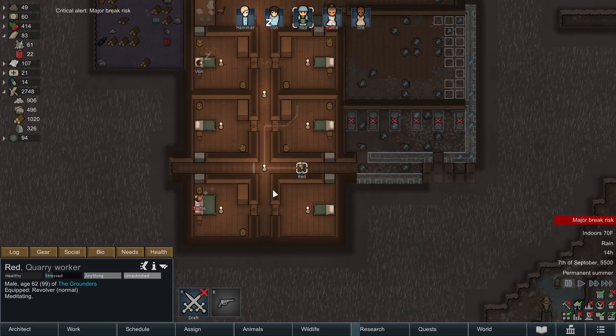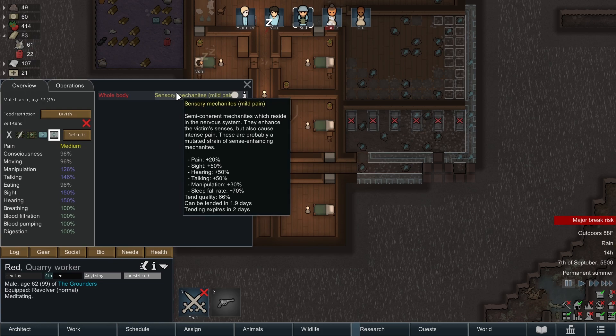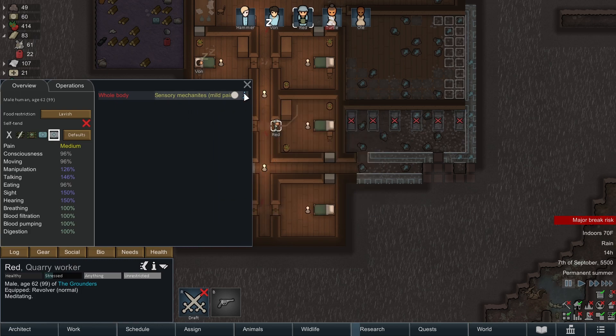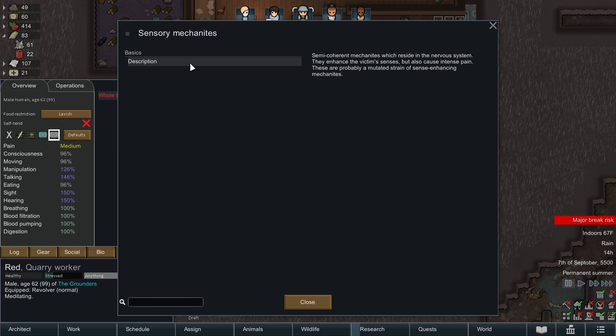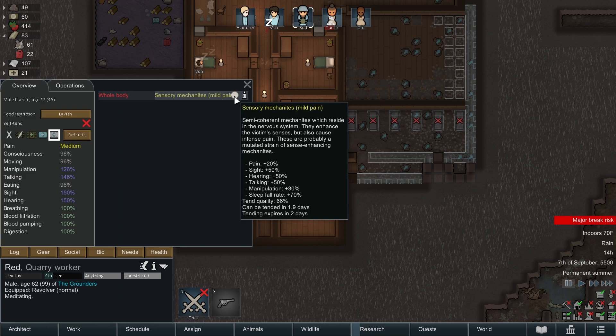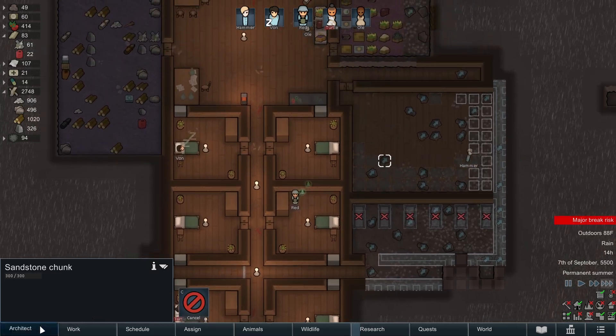We've got a lot of tasks going on at once and Red is at a major break risk. He's mainly just in pain - sensory mechanites. They enhance the victim's senses. I don't remember him getting that, maybe he got it last episode. It can be tended in two days. It doesn't say it expires or goes away - that's annoying. We'll see if that goes away, but it's really affecting his mood. And he's recreationally kind of unfulfilled, which when we get this rec room up will be a little better.